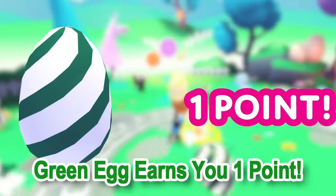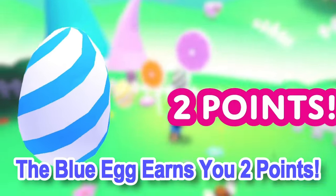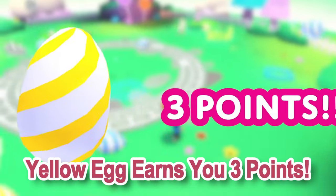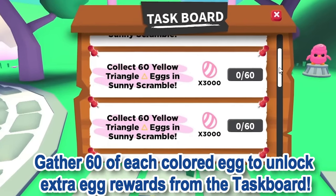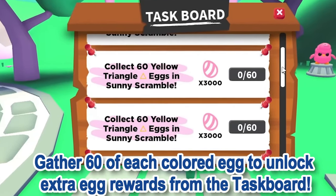The green egg earns you 1 point, the blue egg earns you 2 points, and the yellow egg earns you 3 points. Gather 60 of each colored egg to unlock extra egg rewards from the task board.